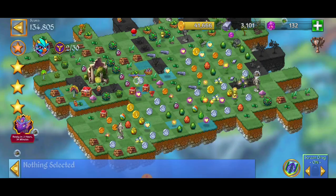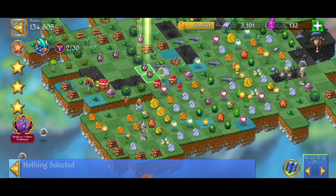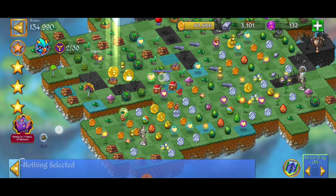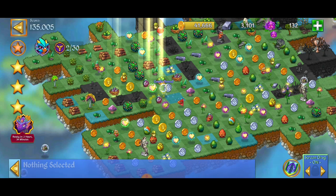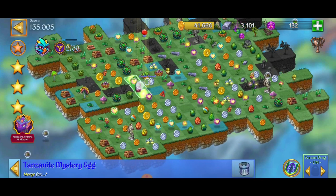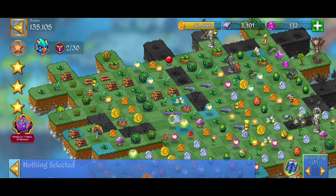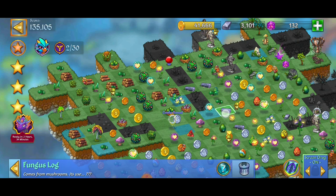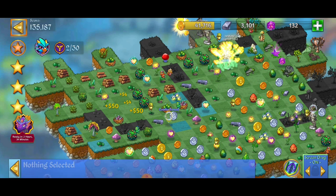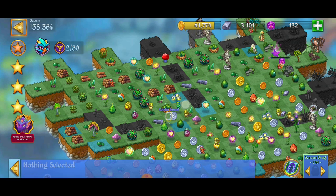Technically we can trash it if we don't have enough space. We're doing real good here, so let's get some more of those mystery egg merges. There's one, there's one — I think we're at nine or ten of these merges right now so we're definitely doing fantastic. I was looking for that mystery egg right there — fabulous. I need a little bit of space here. We can collect those coins or you can go ahead and merge them up, of course. And we're looking for the mystery eggs.